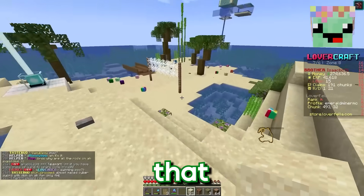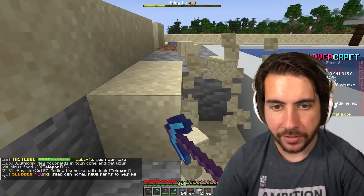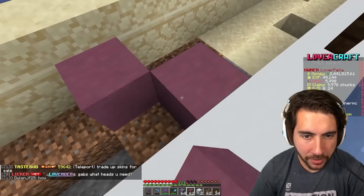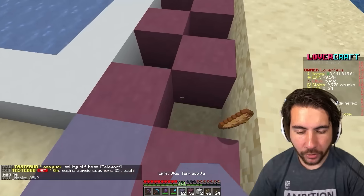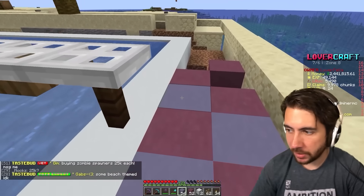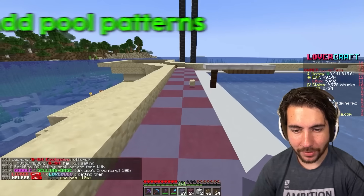I'm going to go try to recruit somebody to build that lighthouse. The last few episodes y'all have said Isaac carried us, and so my goal today is to be the one that carries us. I feel like by going to all of Isaac's builds and significantly upgrading them, there's no way y'all in the comments will say I didn't carry this build today. The idea here is a checkerboard pattern utilizing these colors — pretty sick, to be honest.